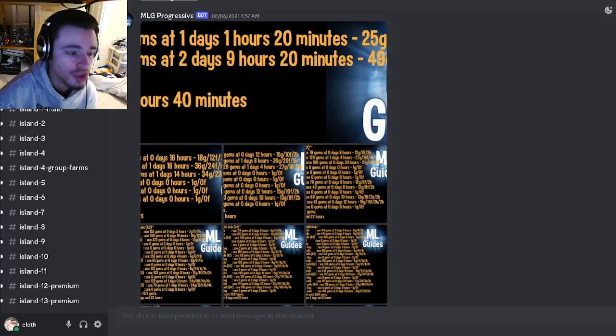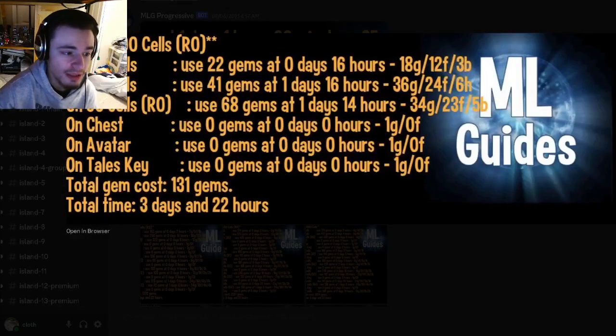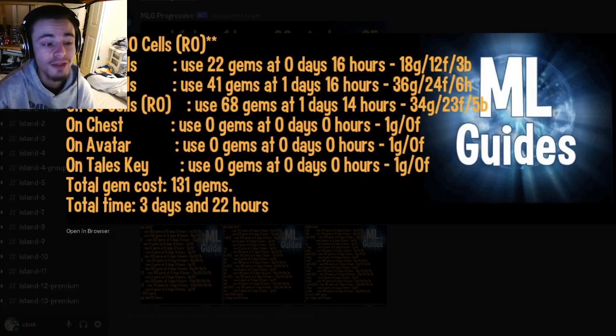Make sure to hop in one and do it before doing this event. In order to get the monster at rank zero, it will cost 131 gems, which is very easy to get — you get like 300 from an Air Saga. You will need to spend 22 gems on the 20-seller mark, 16 hours from the event starting. Then spend 41 gems on the 30-seller mark, one day and 16 hours after that. Last but not least, spend 68 gems on the 50-seller mark, one day and 14 hours after spending the 41 gems.